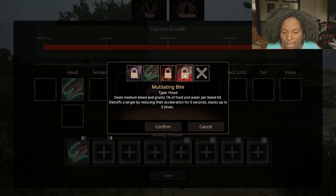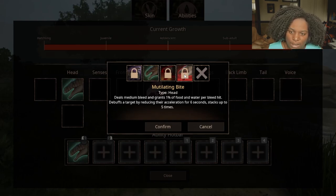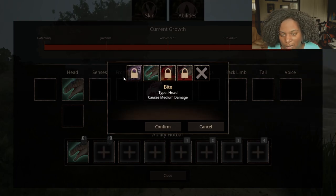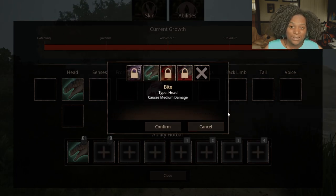Mutilating Bite: deals medium bleed and grants 1% of food and water per bleed hit, and debuffs a target by reducing their acceleration for 6 seconds, stacking up to 5 times. That's going to be interesting — acceleration debuffs might be most useful against small creatures that need it to dodge your bite. And then Bash: a strong bash that deals good damage and knockback. Upon hitting a target, it increases Acro's turn and attack damage for 8 seconds, stacking up to 3 times. Can only be used when on the move or when crouching, and unable to be used when bone broken. That's hard — with only two slots I want to use all three of these.